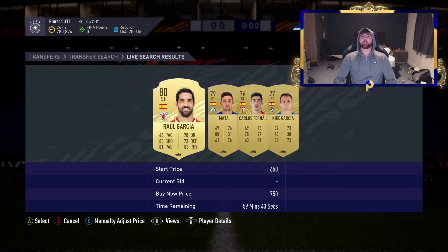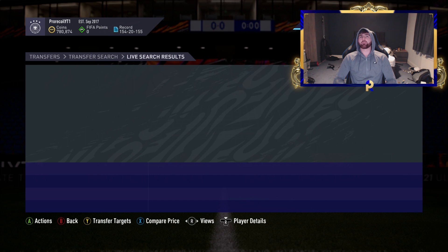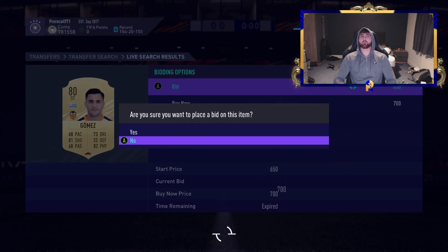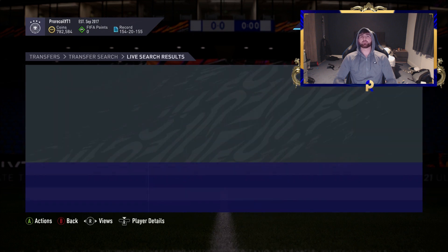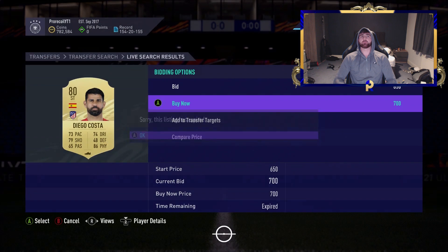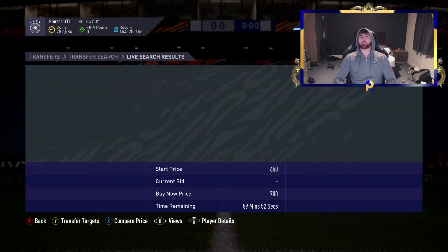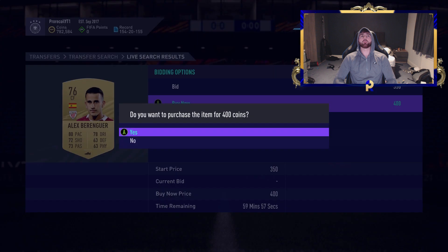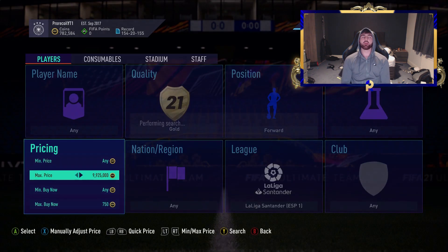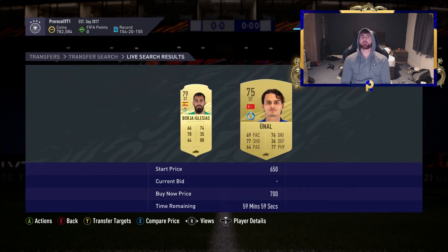I'm going to be doing investments in the near future — some more in-depth videos on how to invest your coins along with a Discord which I really hope helps you guys out. We've moved on to another filter — Liga Santander, looking at around 750, and we're looking at forwards.